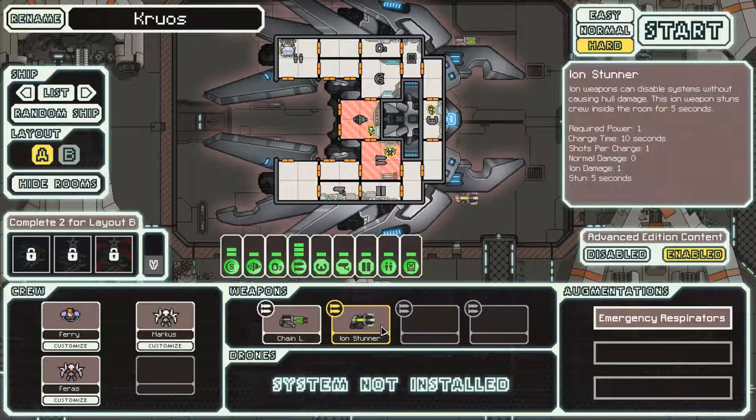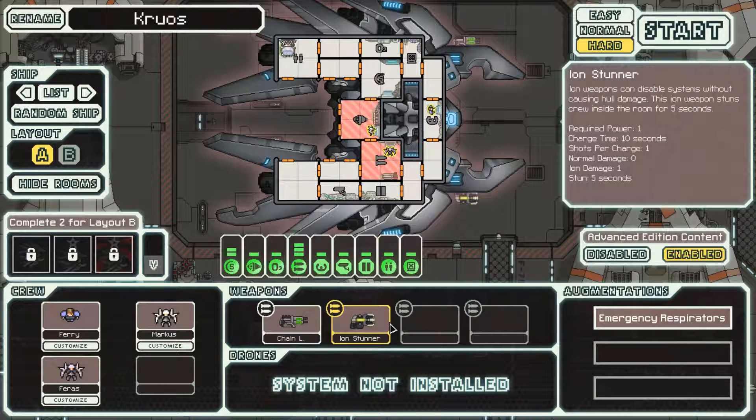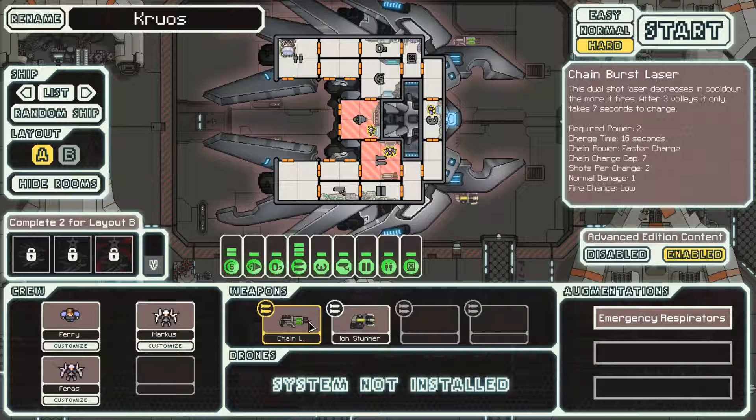The Ion Stunner is only one power, takes ten seconds to charge, does one ion damage, but it also stuns enemy crew inside - it stuns any crew inside the shield room when it hits shields, or inside whatever room you hit when you pierce the shields. It's a very nice one-power weapon you can put on any ship and it will be effective, pretty much. So this is a pretty nice weapon. Chain laser, not so much - we'll want to get rid of that at some point.